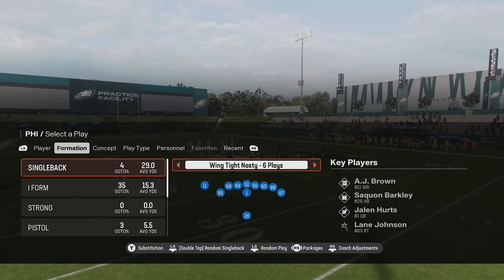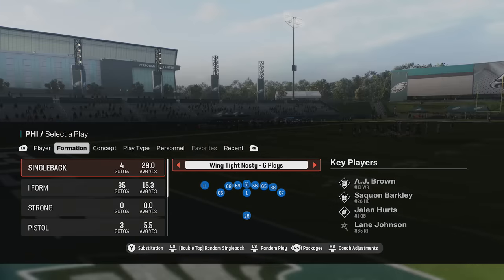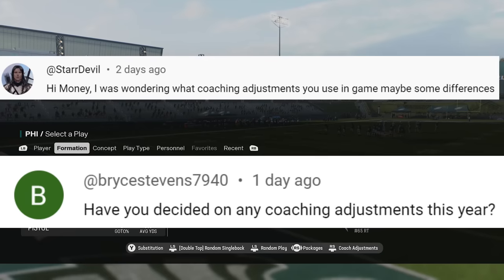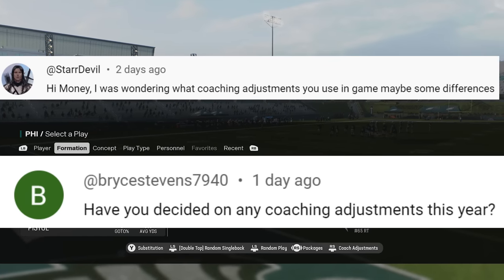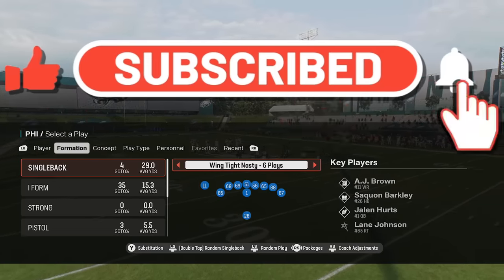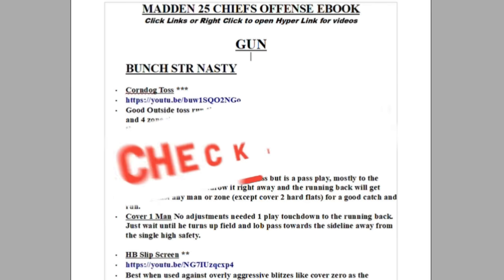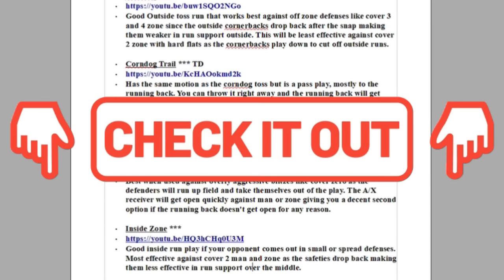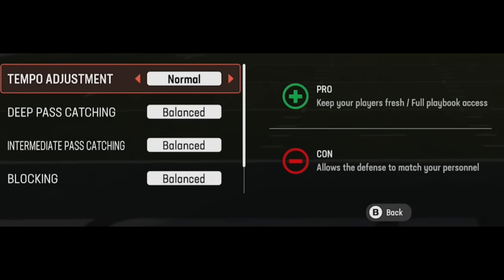Welcome back money team, this is Mad Money Shot sniffing out the Madden cheese as always. Today's video gives you guys my best coaching adjustments used on offense and defense in Madden 25. Before I do, please make sure to subscribe, hit the like button, and comment below. If you need more help or more money plays, you can download any of my ebooks instantly by clicking the links in the description or the top pinned comment.